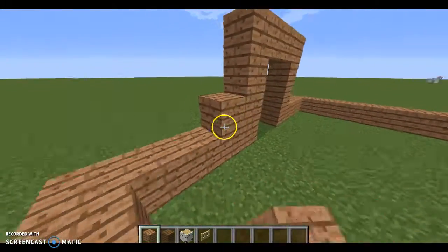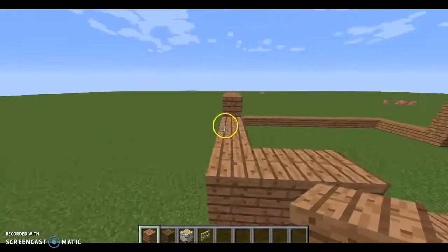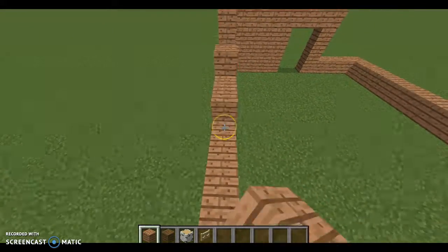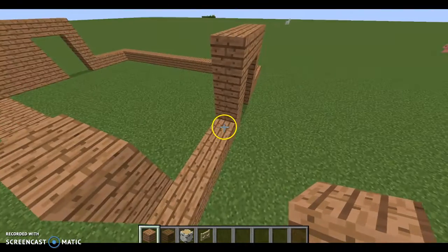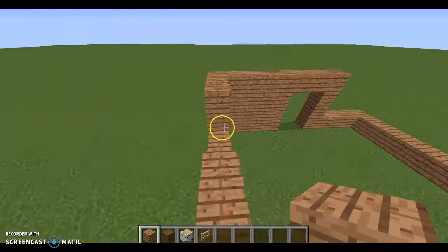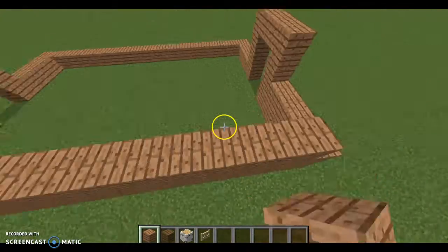What we're going to do is build up all the way around the outside. You can build with any material for this part. However, I suggest using a type of wood so that it looks different than, like, usual cobblestone, because cobblestone would look a little cobbly. It wouldn't be a bad texture, it's just going to be a little bit weird for a horse barn if you want to make it look realistic.